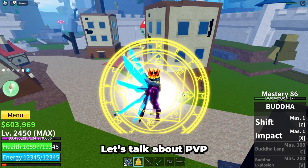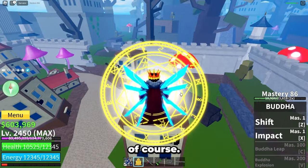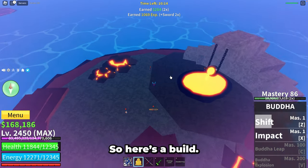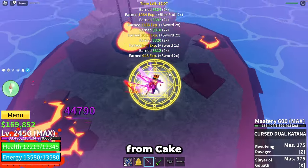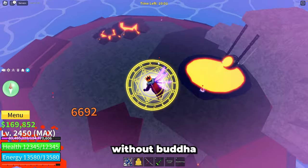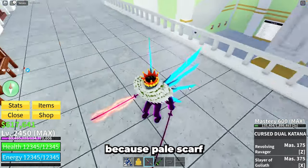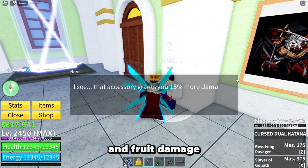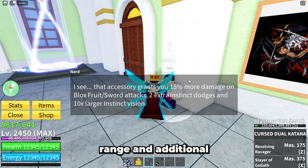Let's talk about the PVP potential of buddha. It's simple — you will use swords because of high damage. I recommend using the curse duel katana because it's OP. Equip the curse duel katana, then you have two choices. The pale scarf, which drops from Cake Prince or Dog King — those are extremely hard bosses, so without buddha and a good party it will be super hard to defeat them. But it's worth it, because the pale scarf can be named the best accessory in the game because of high sword and fruit damage increase of 15% each, plus buffs for instant increased range and additional dodges.